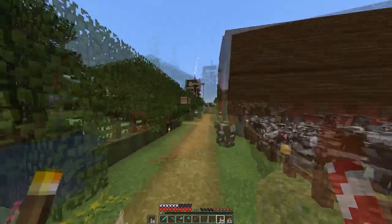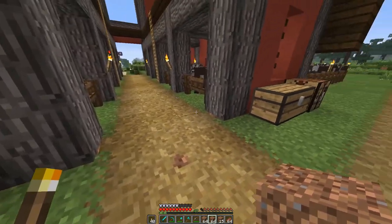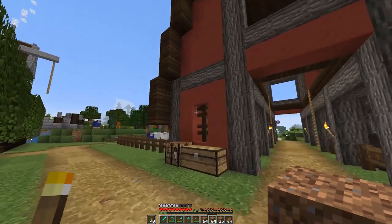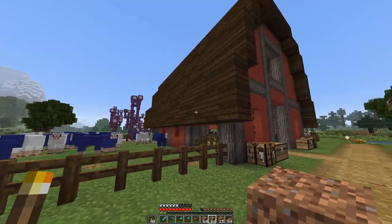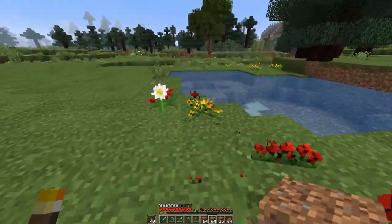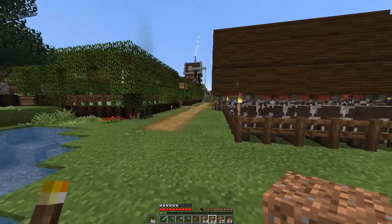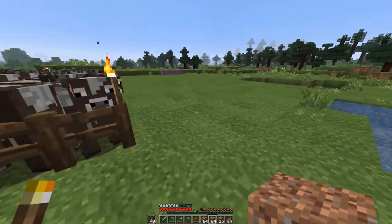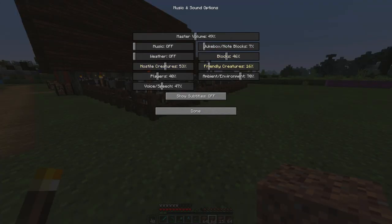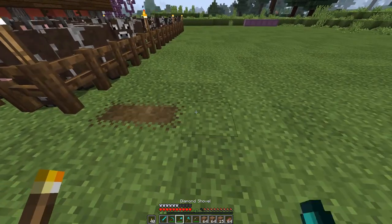I've gone and gathered some materials and I'm taking a look at the measurements. The paths are three wide, and neither side of the barn is currently available — sheep are on one side, cows on the other — so we can't put the pigs directly beside one of the barns. We're going to have to come out from the barn a little bit.